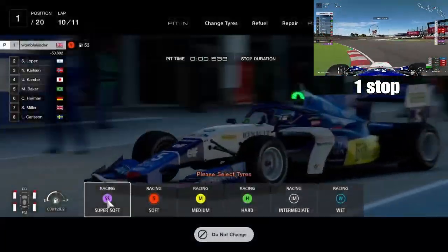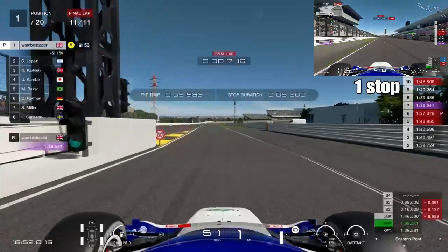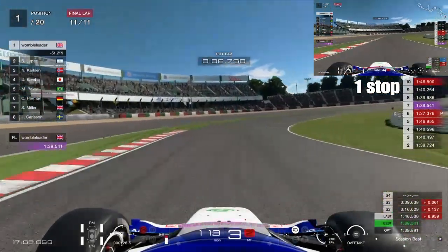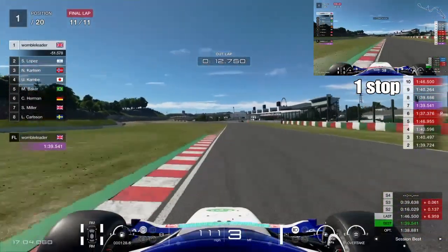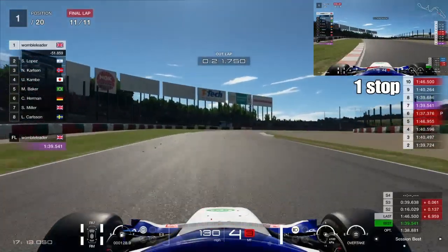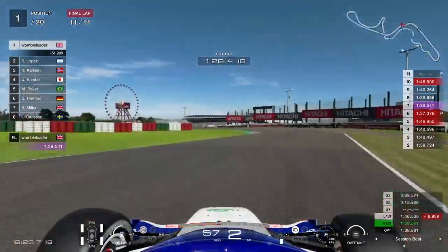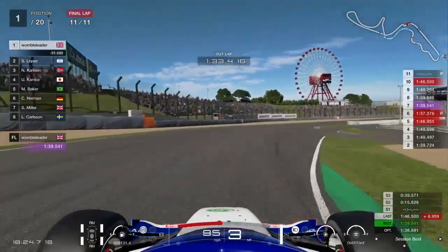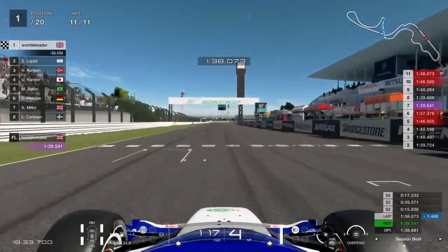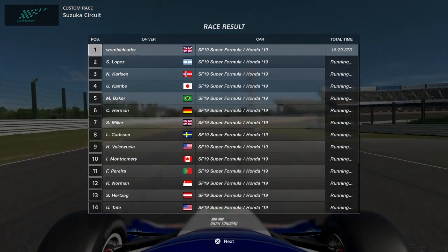Now putting on the medium tyres for the single lap we've got to run them. We can see the one-stop coming over the start-finish line down towards the pit exit. The two-stop exits onto the mediums and has actually kept track position — we've done enough on that second soft stint to come in, make the gap, and get back out in front. The two-stop finishing time is 18 minutes 29.3, versus 18 minutes 30.8 for the one-stop — 1.5 seconds difference, and the two-stop also retains track position.